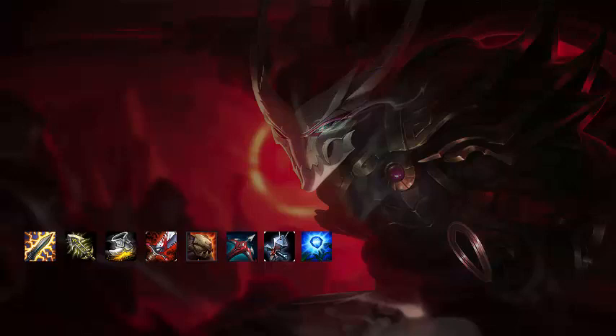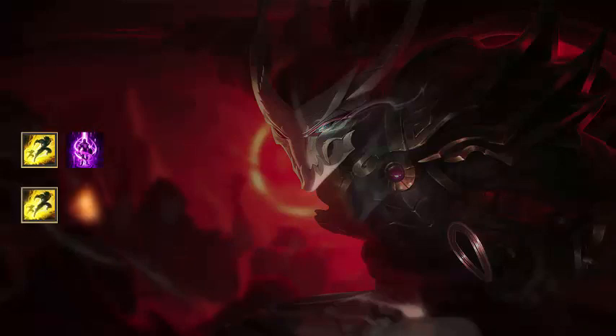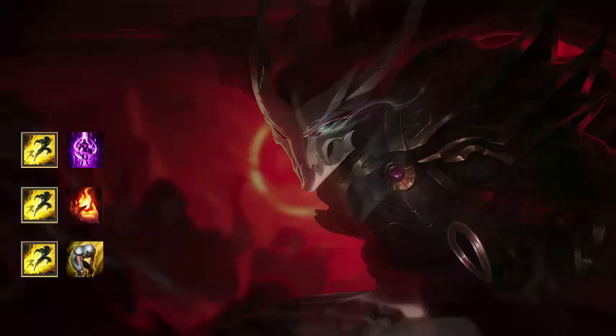Runes and Masteries are in the description below. For Summoner spells, I like to take Flash and TP if I'm top, and Flash and Ignite — or possibly Flash and Exhaust — if I'm mid. Exhaust if you're up against someone like a Zed or Talon who is very melee burst-oriented; Ignite against almost anything else. And TP 100% of the time if I'm top lane, because you can get those nice TP roam plays.